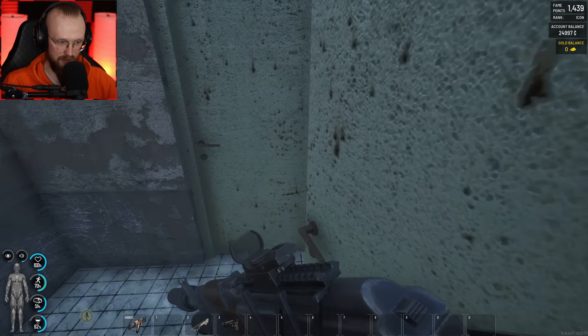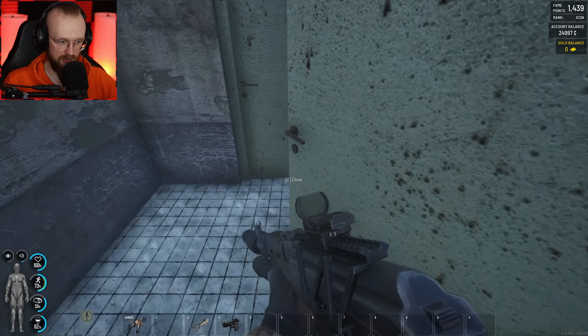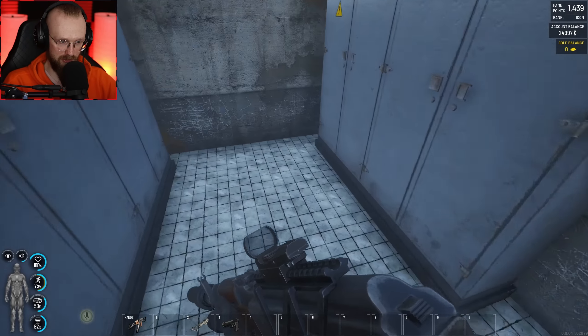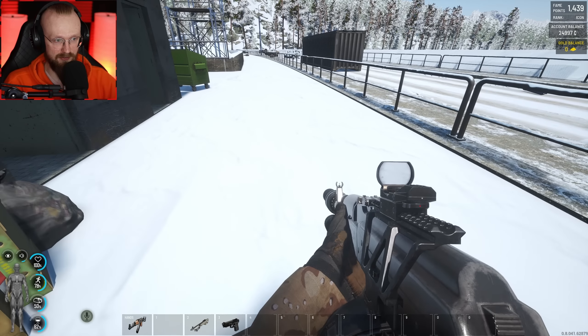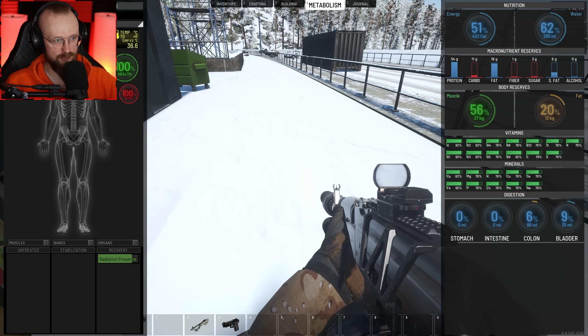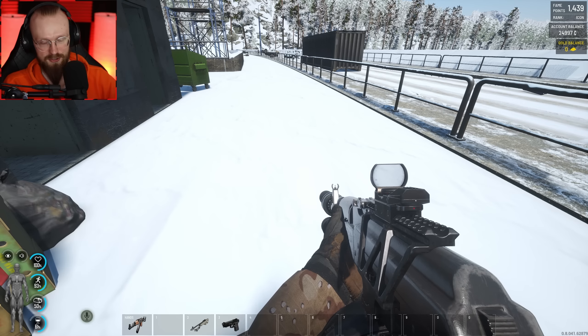Let's open this up — nope, so these were actually toilets, and the first toilet is empty. Another toilet is empty, and probably one more. This wasn't a toilet, and it's empty. So now there was also another sound effect added to the game. When you click tab, now there's like some sort of sound effect, and when you switch between these tabs, there's also a sound effect.